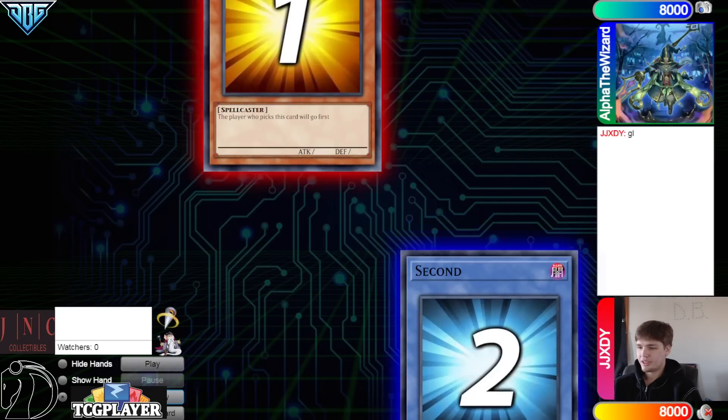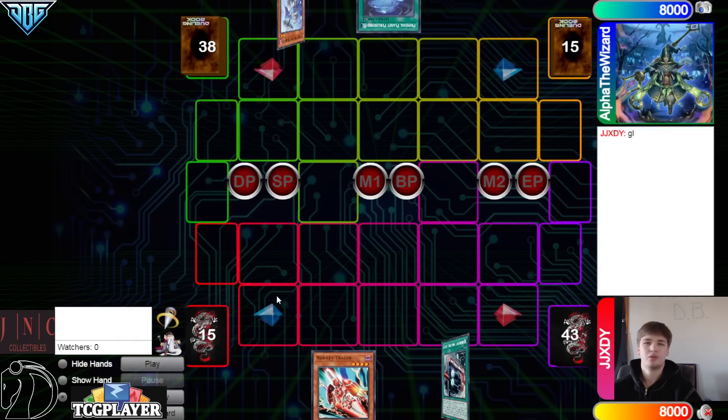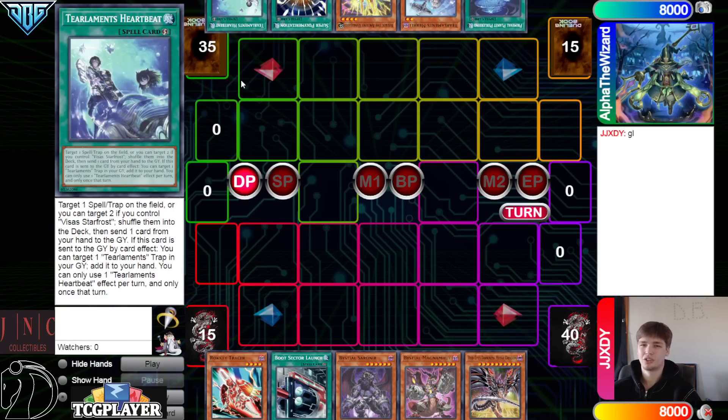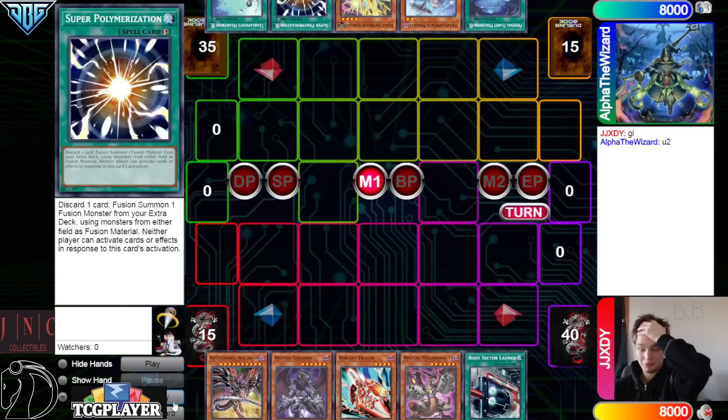We're going to see JJ win the Rock Paper Scissors, they're going to go first — 45 vs 40 life points. Opening hands: we got Tracer, Boot, Sorenier, Magma, Redundee. They have Planet, Murli, Kelbeck, Super Poly, Heartbeat. Oh my gosh, they just drew Super Poly against Dragon Link.